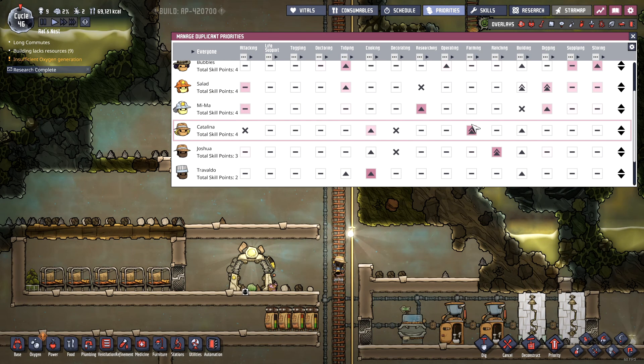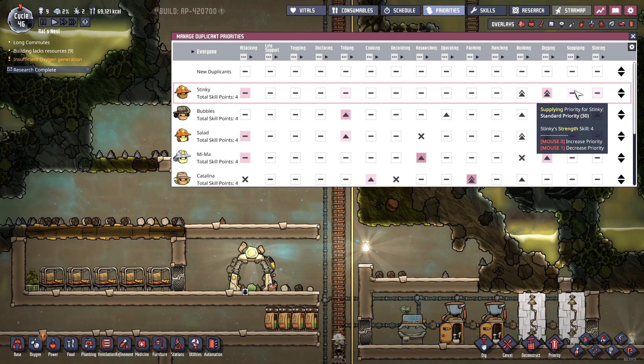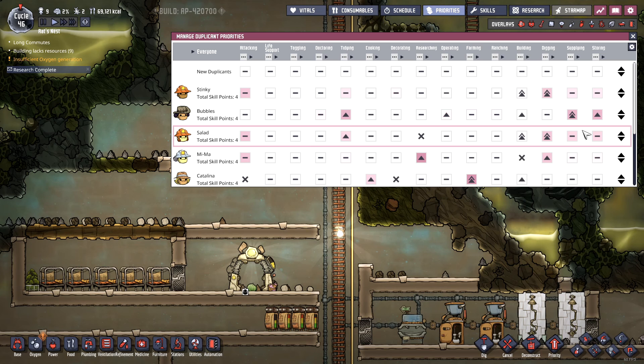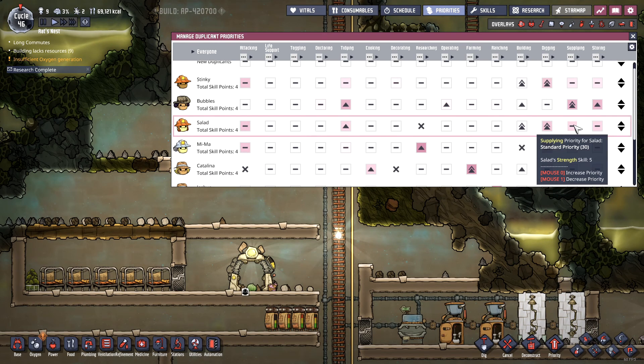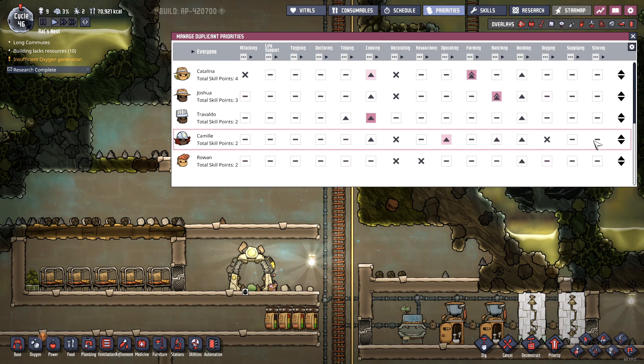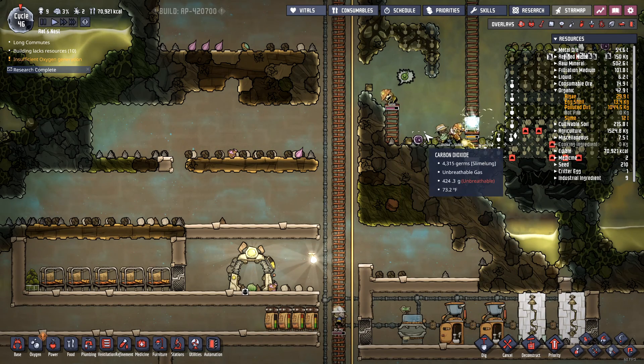Supplying is low on the totem pole. Let's get Bubbles, Salad, Meemaw, and Rowan — you guys get to supplying stuff.